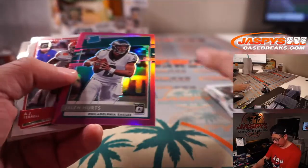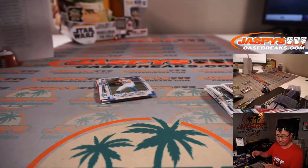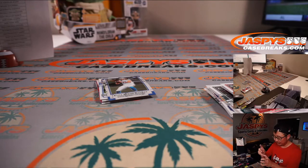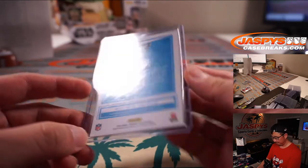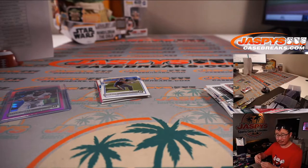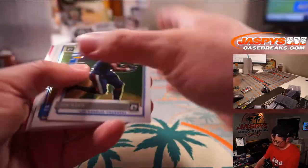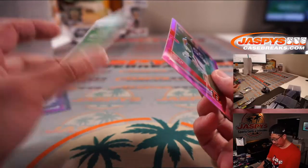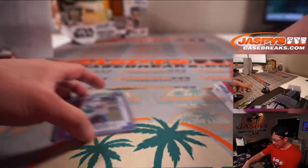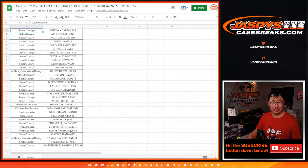It's Jalen Hurts — nice rated rookie pink parallel, exclusive to these blaster boxes — for Sean O'Leary with the fly Eagles fly. And we've got an Elite Series insert Justin Herbert rookie card for Ryan Redmond and the Bolts. Logan Wilson pink and Cole McDonald — a couple decent cards there, not too shabby.